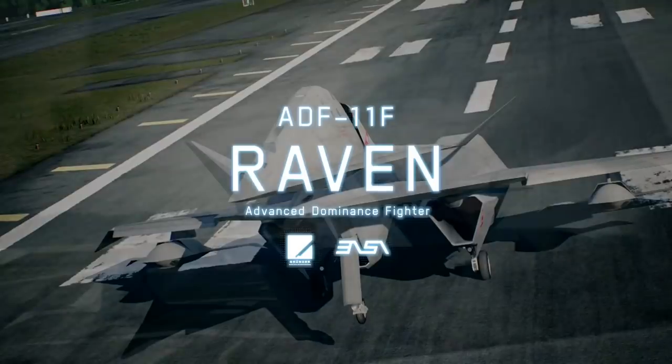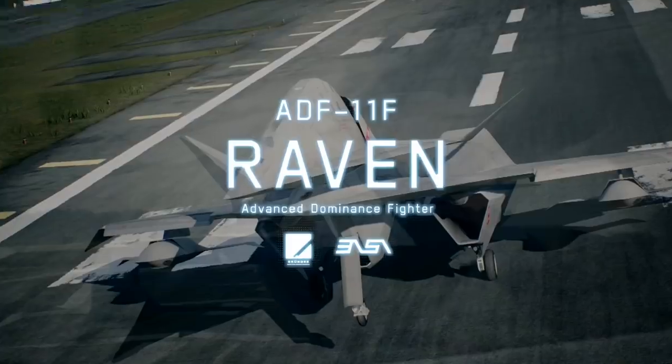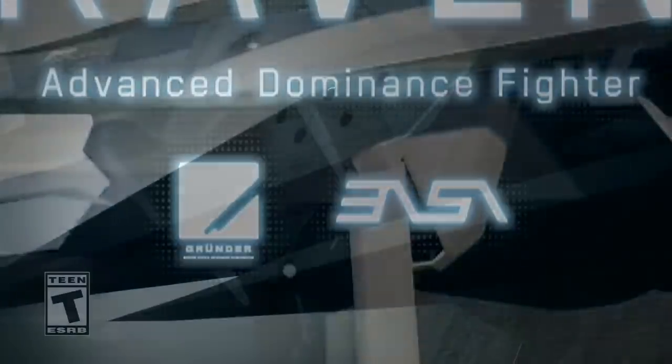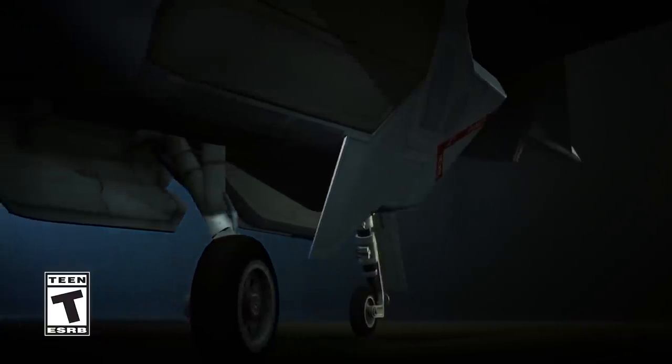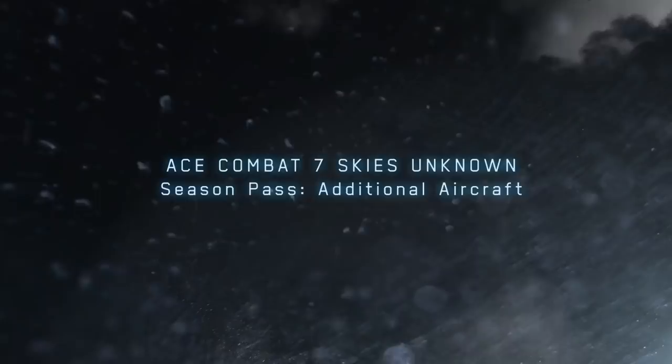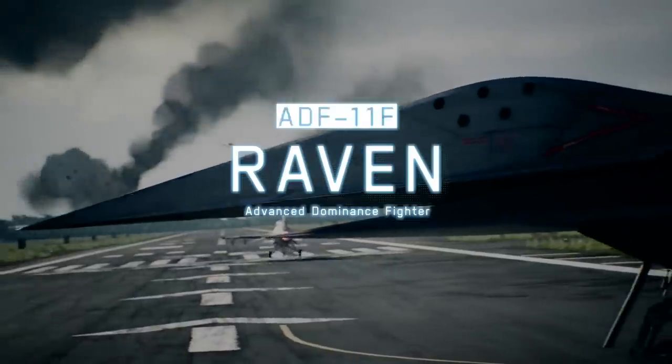Yes, that UAV that you see in the last mission of Ace Combat 7 is now a playable aircraft in the upcoming DLC. In the intro it was made by Greater Industries, the Belkan company involved in a couple of past Ace Combat games. Also EASA, the origin air and space administration. This reflects that the aircraft was still at a prototype stage, not really flying in combat unless you know that specific mission in Ace Combat 7.